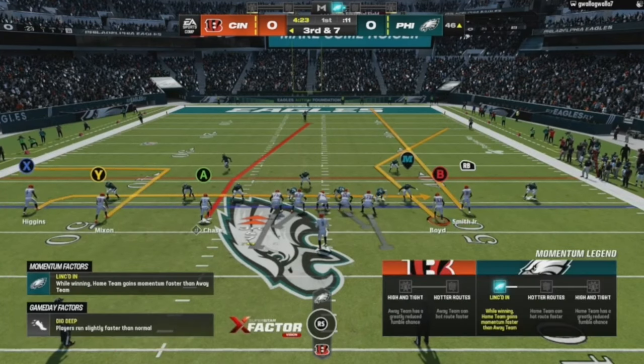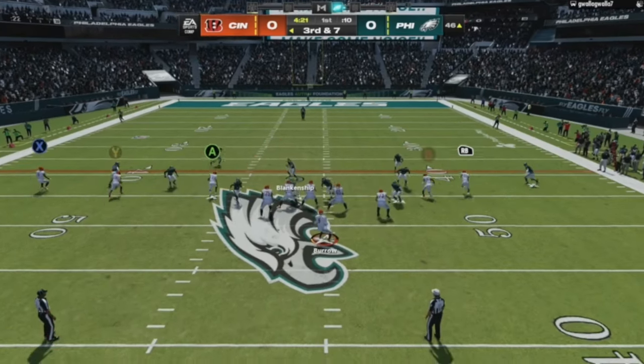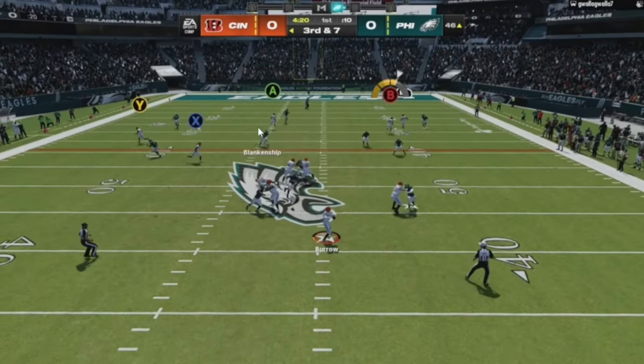Chase probably would have had a touchdown there. Here's another go-to of mine — a very good third-down money play. This route combo will beat all zones; you'd have to user it yourself to stop it. Even with flats on 30, with Y on the out route and another receiver on an out route, if you're in cover two or cover two man, this is a one-play touchdown to Jamar Chase. Otherwise I've got my last check down with X, who's often open in the middle.